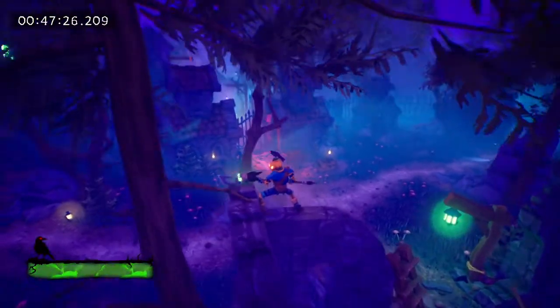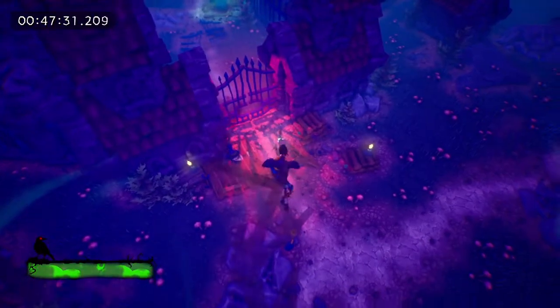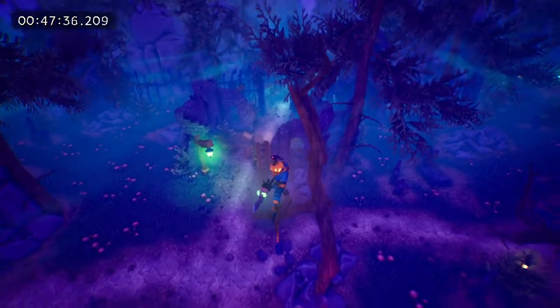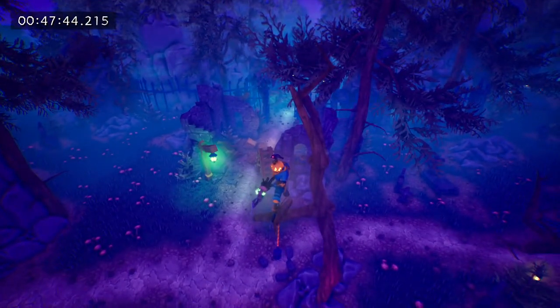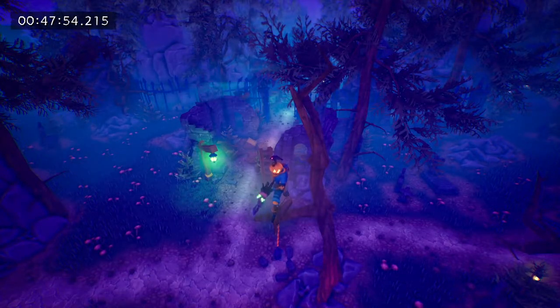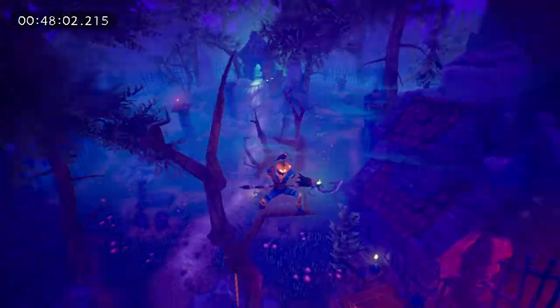We'll jump onto this, aim for that part of the tree, and we're going to drop a little bit, jump twice and get up here. Here we'll get onto the branch. Line yourself up so you're looking right between that ladder and this little piece of stone. So between that, we're going to go forward, jump twice in quick succession — we want to get as high as possible. And then we're going to go right and then back in quick succession. So it's going to be: forward, jump, jump, right, back. And we should land on that far branch right there.